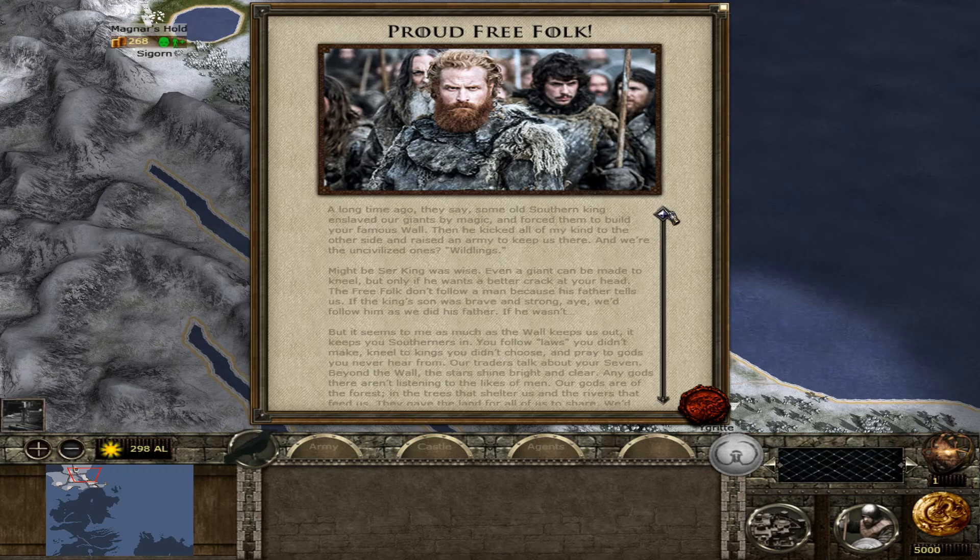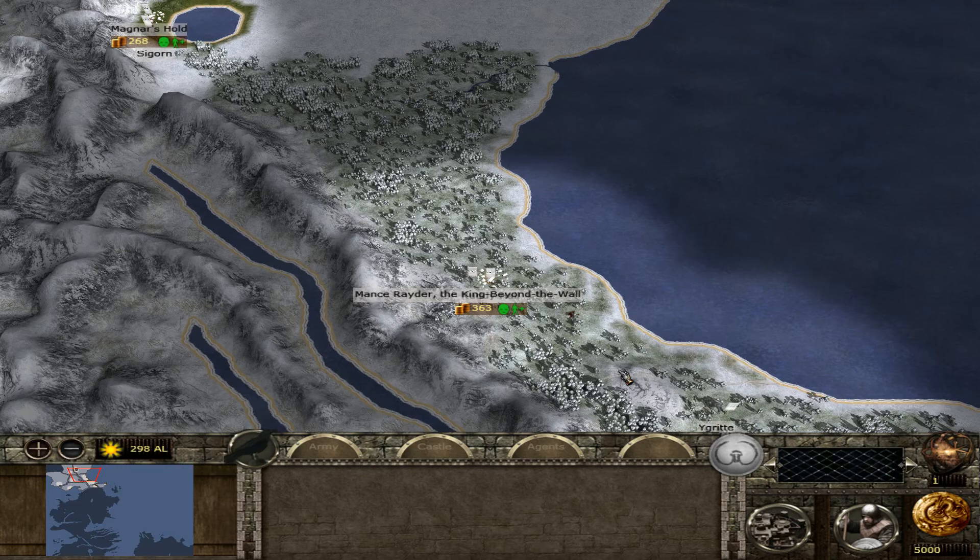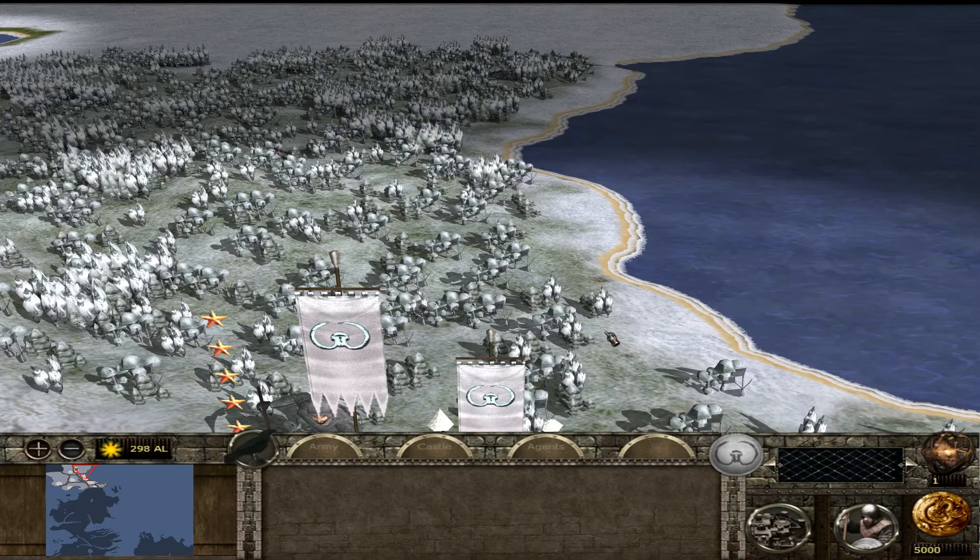The Free Cities of Essos were removed as a playable faction and replaced with the Dothraki. So we have the Free Folk or Wildlings, and they have their own intro message here. I believe 5.6 doesn't have any intro messages. Then it has a different map.